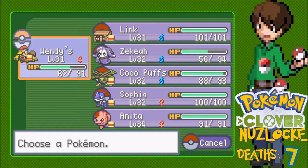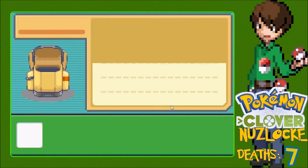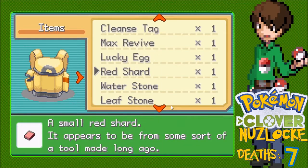I think I'm going to evolve you right now, actually. That way you can get some Fire-type moves, and then you can get a Fighting-type move and a Ground-type move. Look at that - you can learn Lava Plume at level 30. Okay, we're evolving you right now. Where's my Leaf Stone? The wiki never fails.